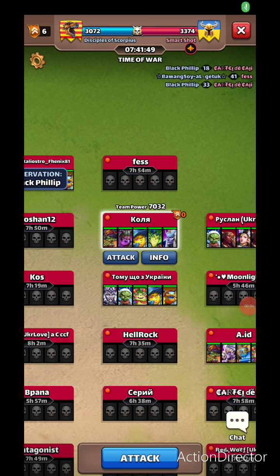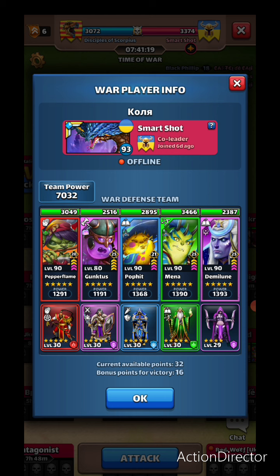Welcome back to another video. It's Equalizer War against Smart Shot. We're actually behind quite a bit — 300 points. They have 77, we have 76 flex, so quite behind, about six legs difference. It's not insurmountable, so we're going to try to do our best. We were discussing a target that seemed quite difficult to handle.